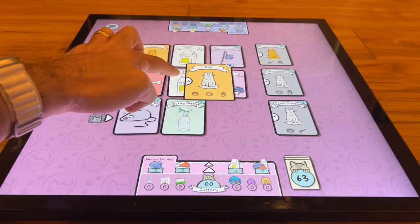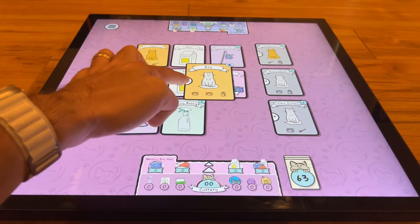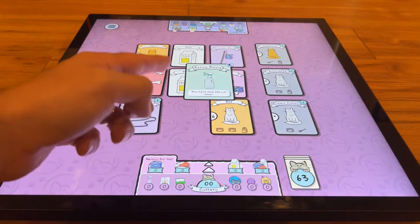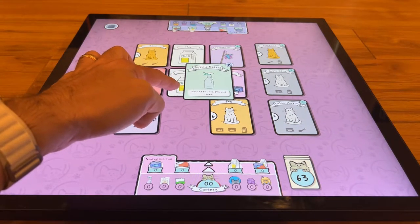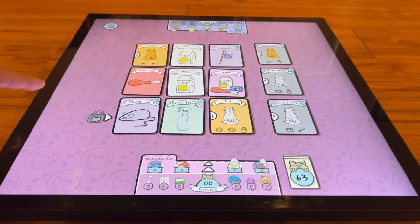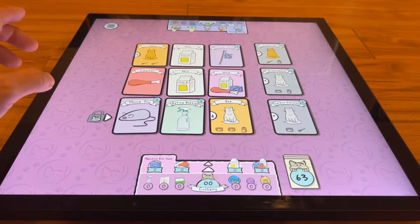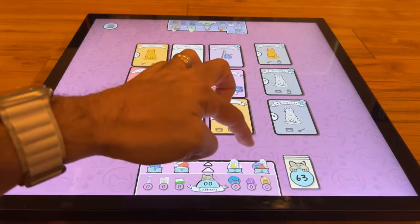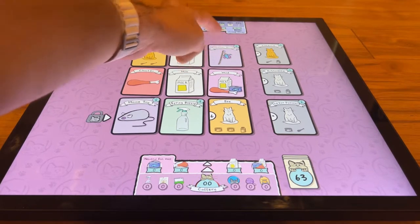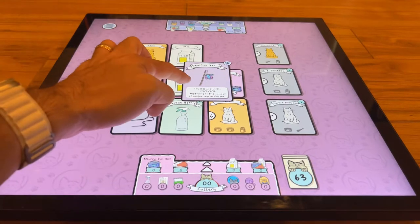If you click on a cat, there's a nice little animation and a cat noise. You can see how many points it's worth — that one is worth six points. To score it, you have to feed it: two tunas and a milk in this case. The spray bottle card says 'discard to move the cat token.' The cat token means wherever it's pointing, you can't pick that row of cards at the start of your turn. It rotates every turn, and with the spray bottle you can remove it to get the cards you want.